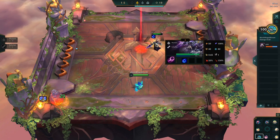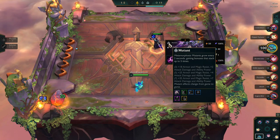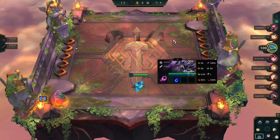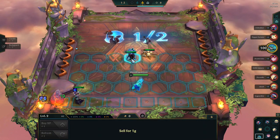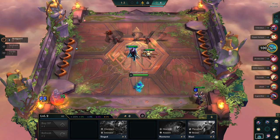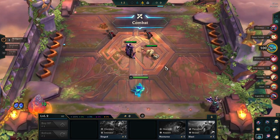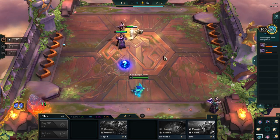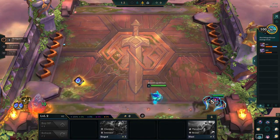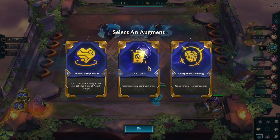Blue buff. Your magic is powerless against me. I guess this is something. Unfortunately, I did not see a pair. I guess I'll buy a damage item of some description. True Tier 2's component grab bag — which should I pick? Probably the components.